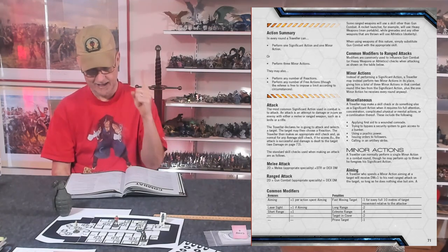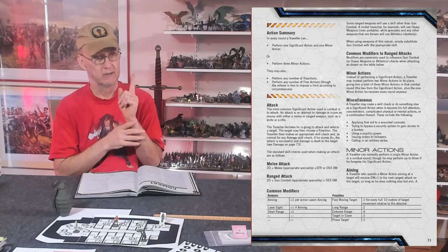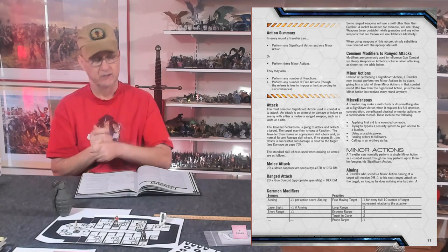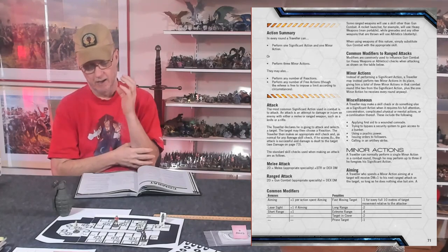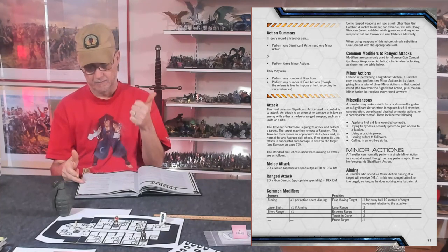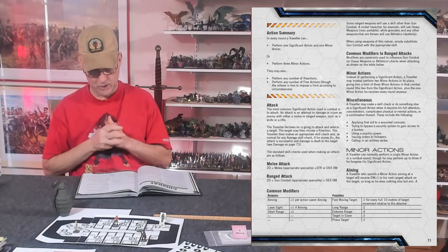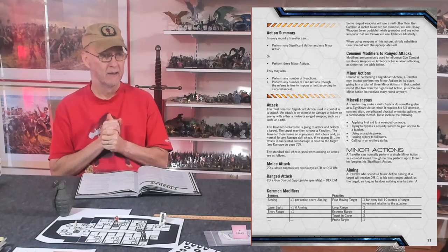Here are the actions: Attack is a significant action — either melee or ranged. You can also convert your significant action into two minor actions for a total of three. Miscellaneous significant actions include things like applying first aid, bypassing a security system, using a psychic power, issuing orders to followers, or calling in an orbital strike. As a referee you determine whether something counts as a major or minor action, and that comes with experience.